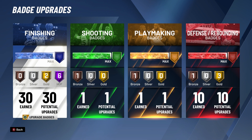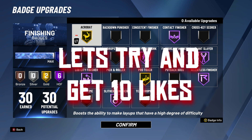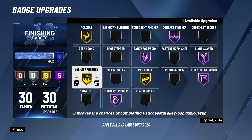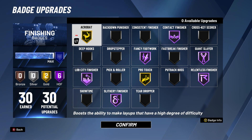For my badges in twos I have Acrobatic on gold. I have it on gold because I feel like I don't need it any higher. I do a lot of reverses so gold is good for me. It's your opinion — you can take Lob City Finisher off gold and put this on. It's up to you, but this is my loadout for when I play twos and also threes.